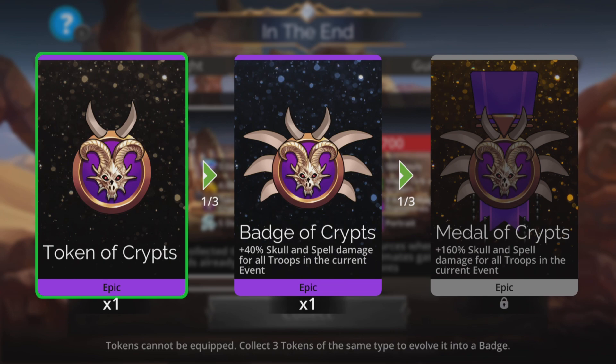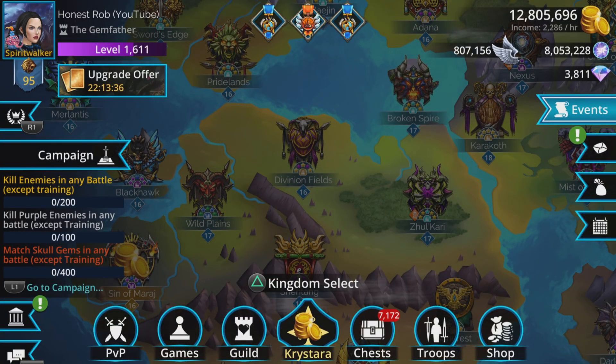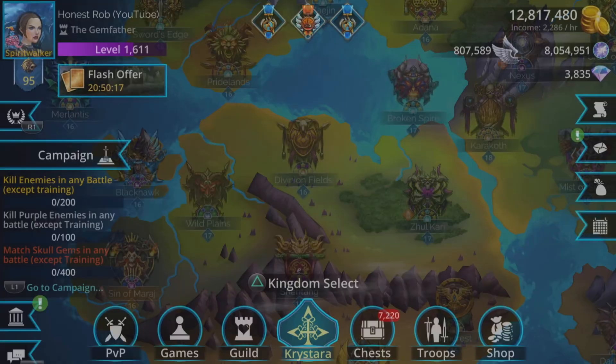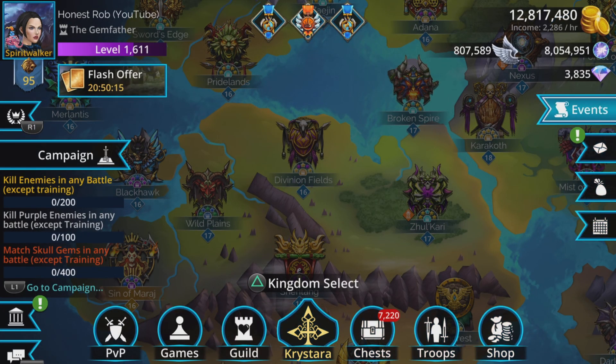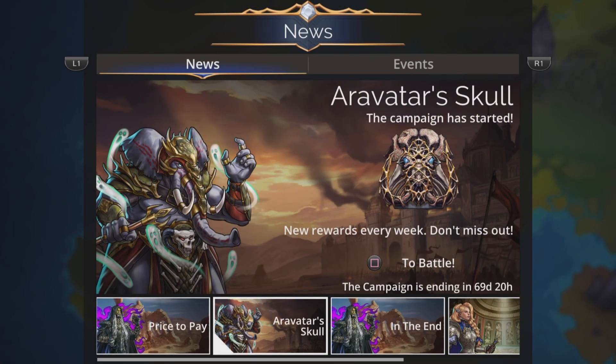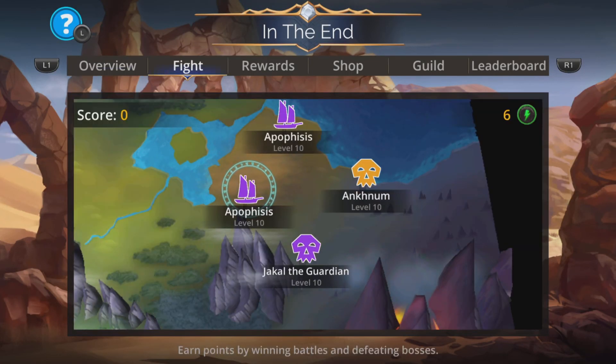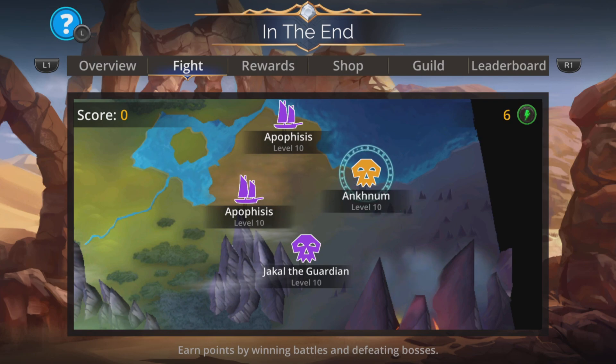Do that and pop that badge on. You don't have to put it on straight away — it will actually remind you when you go to do the team. So let's go back to that and do it that way, just to make it easier. So in the end, we go to the fight screen, but let's go over the scoring system first.